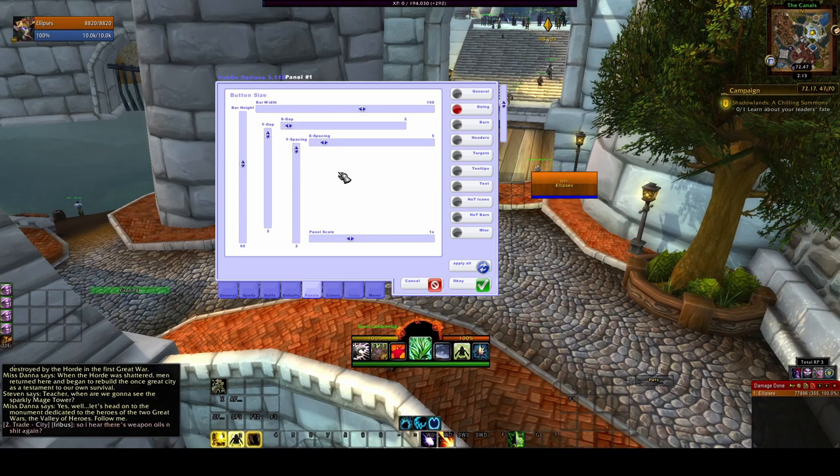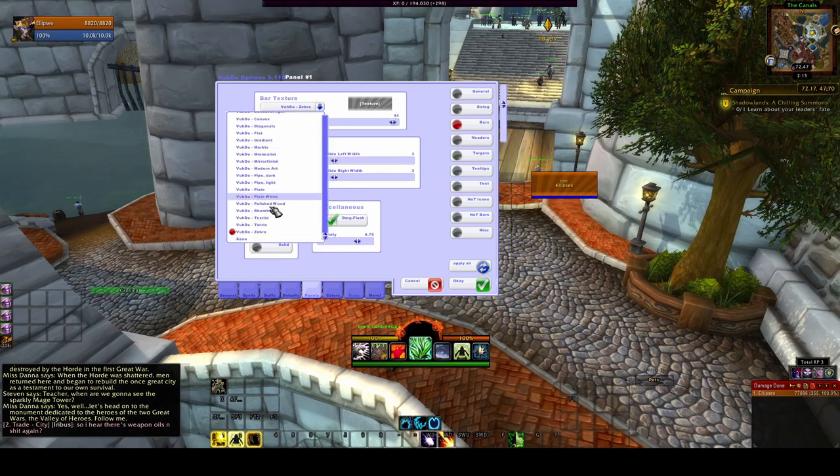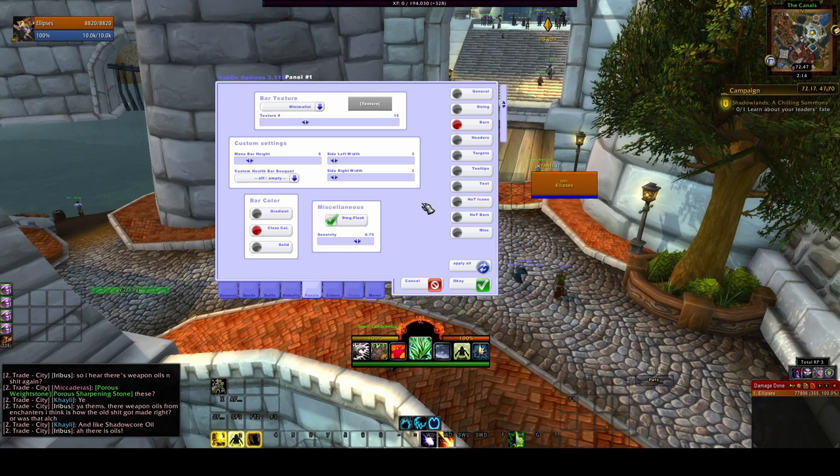Once you've picked your desired height and width, go to Bars and select whatever texture you like. I don't like plain because it's a little dark for me — I usually go with Minimalist. This is also where you can change the mana bar height. My opinion on the mana bar is that you can even get rid of it by putting it at zero, but I like to see it because I need to know how everybody in the group is faring on mana.